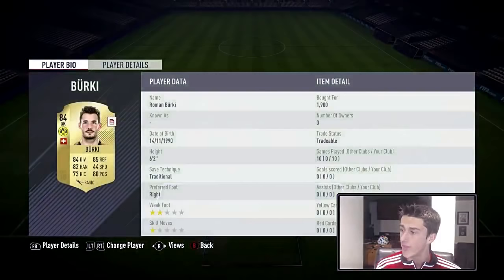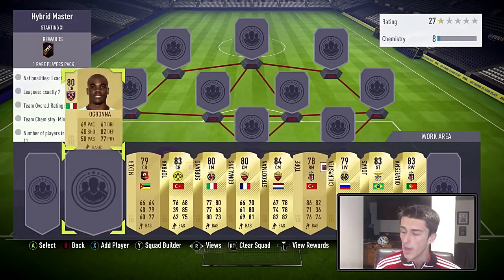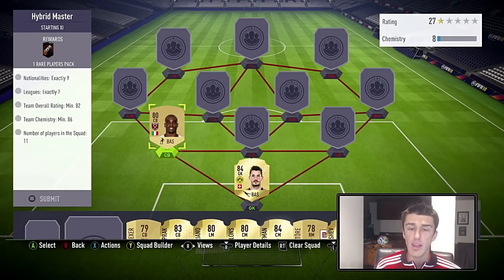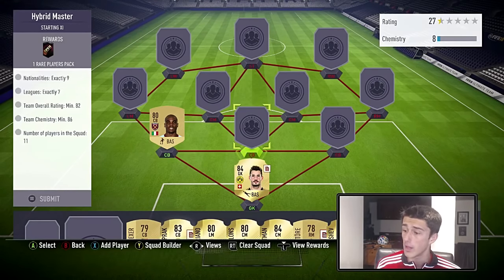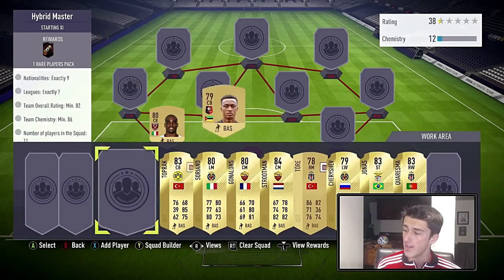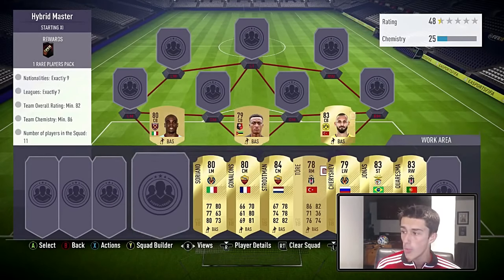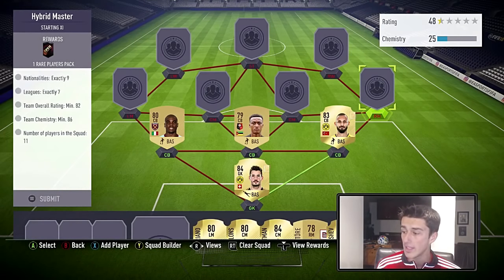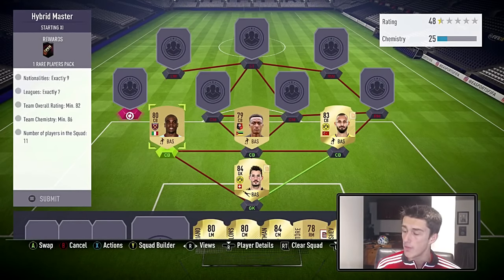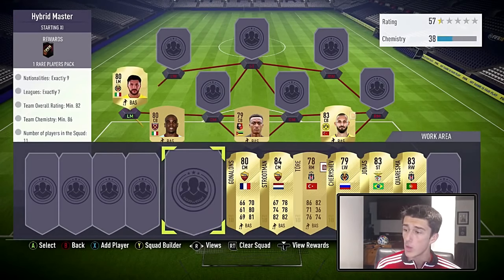We're going with Berkey at goalkeeper to help with the rating — he's only 1,900 coins, which is a great deal. At left center back we're going with Ogbana, who adds an Italian not from the Calcio — we needed that. The only other option is a Russian league player who isn't high enough rated, so you have to go with Ogbana. Mexer at center back is 450 coins. Toprak is a big part of this squad — he gets a strong link with Berkey and a weak link with the right midfielder, Tor.